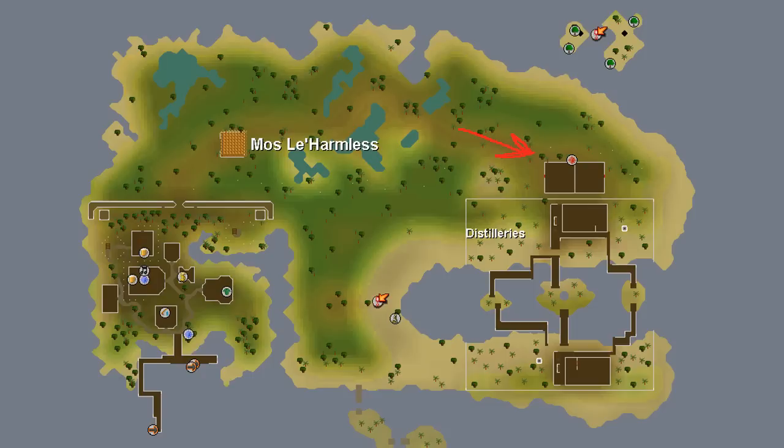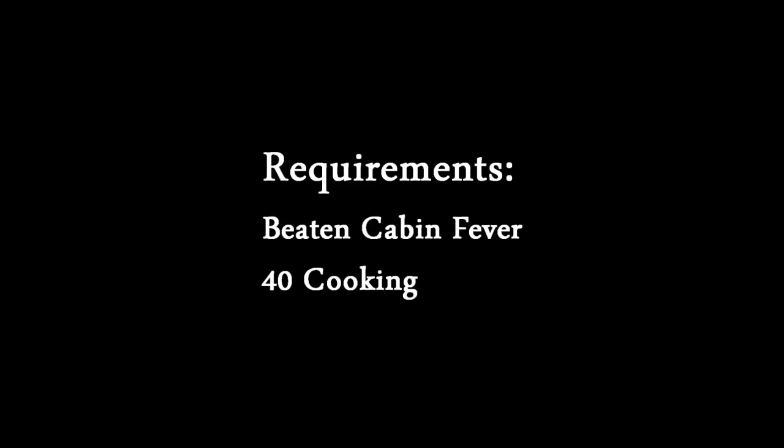To get there you need to go to Mos Le'Harmless and go all the way to the eastern side of it. I'm not going to talk about how to get there too much more because it's pretty straightforward if you've done the quest to get there, and that quest is Cabin Fever. You also need level 40 cooking in order to do it — pretty low requirements.